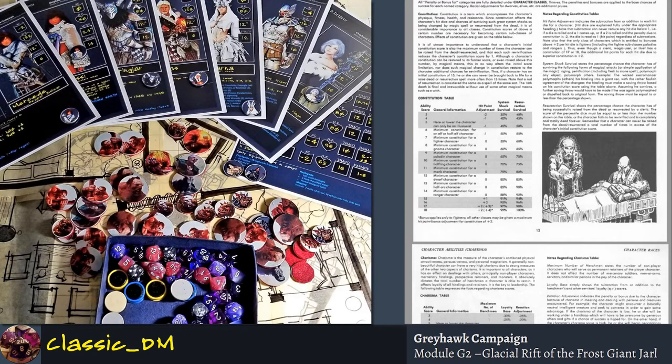So when you look at the constitution number, the hit point adjustment is really critical and you should honor that. The system shock survival and resurrection survival is another rule from first edition dealing with death — as you can see the little artwork showing two clerics trying to resurrect someone. This is about how you handle death in your game, whether it's raise dead or resurrection.